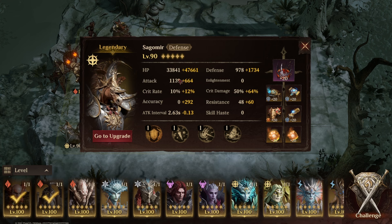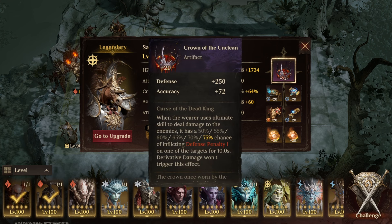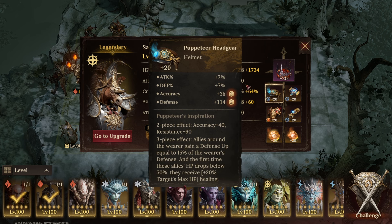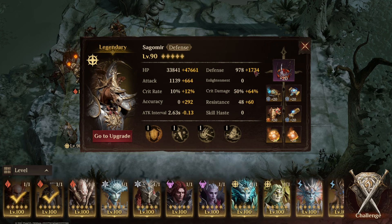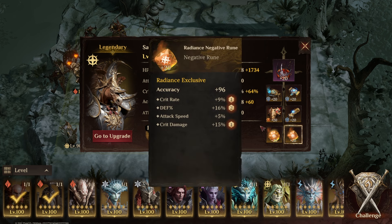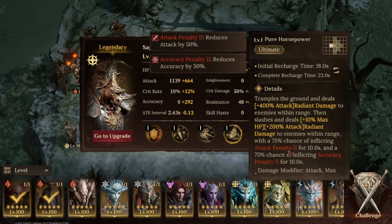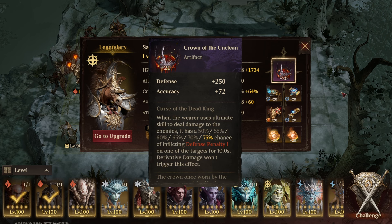First of all we've got Sagamir. Sagamir is my tank and he is wearing the Crown of the Unclean artifact to apply defense penalty and keep a more permanent uptime on that. In terms of sets he's wearing the Puppeteer's set to increase the defense of allies around him. He's built with as much defense as I could get while ensuring a good amount of accuracy, so as you can see he's wearing an accuracy rune. He has enough accuracy to place attack penalty, accuracy penalty, and also defense penalty.